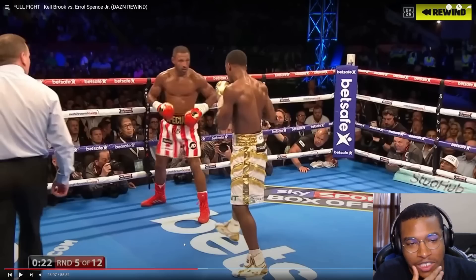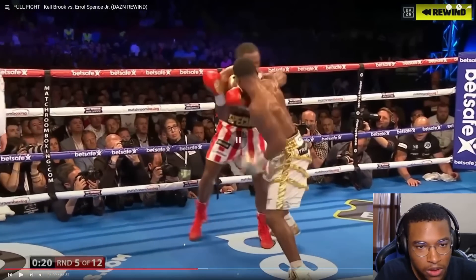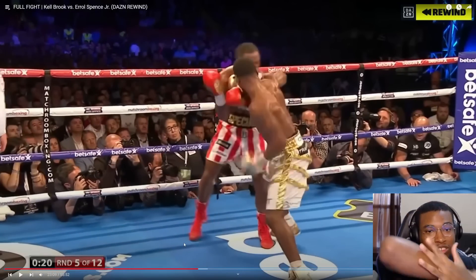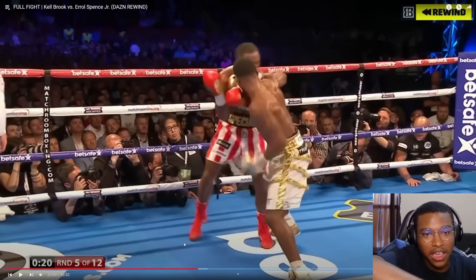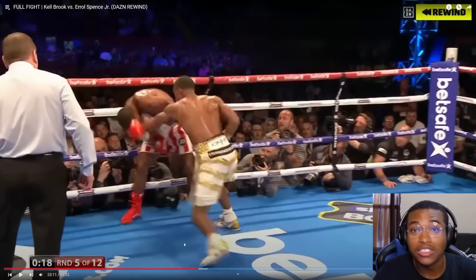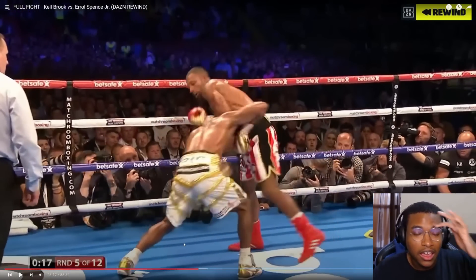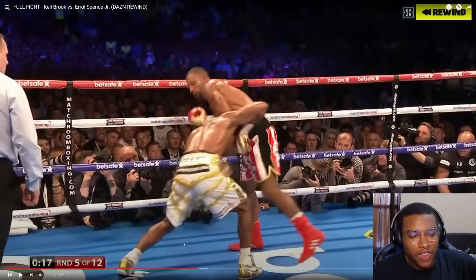Spence also uses frames — controlling in certain ways, kind of like grappling. The jab really turns into a forearm frame where he can pin Brook in place and get to working. He also pushes him up against the ropes and unleashes a good combo. Getting Kell against the ropes is one of the big pieces of the game plan so he can work.